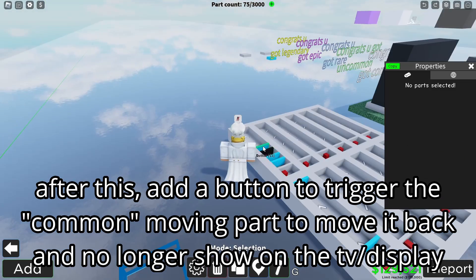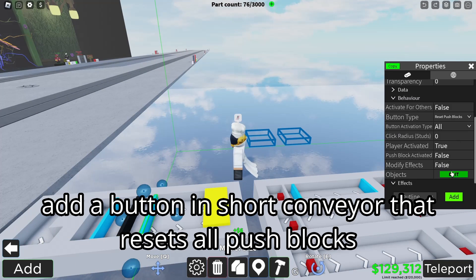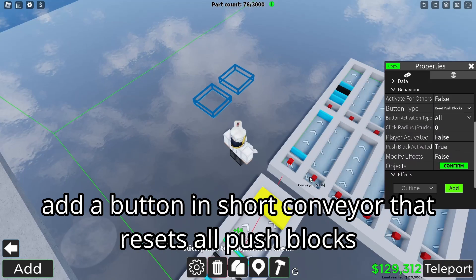After this, add a button to trigger the common moving part and move it back so it no longer shows on the TV display. Then add a button in the short conveyor that resets all push blocks.